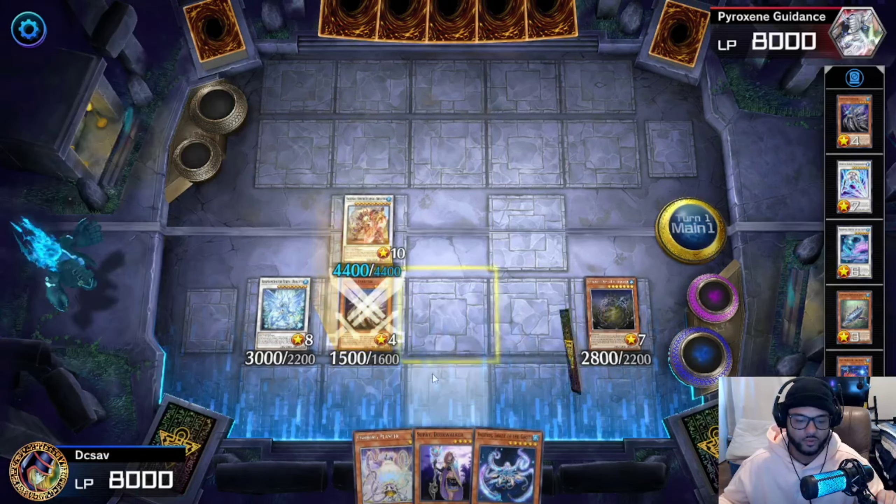We run one Fishborg Launcher — needed for the ultimate combo as your level one tuner that special summons itself. Three Beautunaful Princesses — really good because it banishes itself, it's a starter, and when you go into this it's basically a free 500 ATK boost. The only downside is it's so prone to Ash Blossom — Ash will negate it immediately, which is sad. But we still run it at three because it's your starter to get your level six combo going.